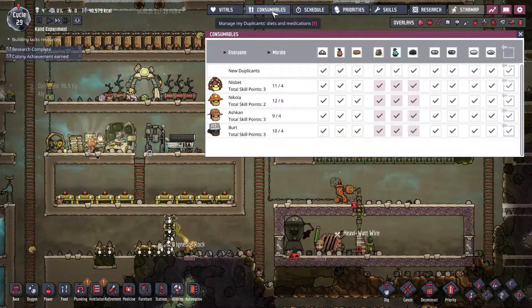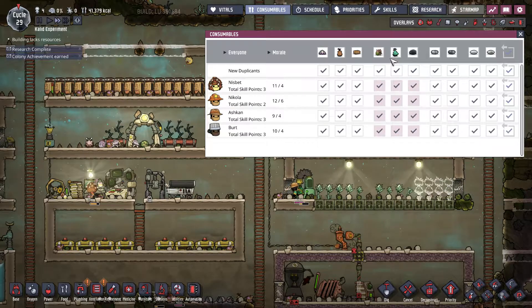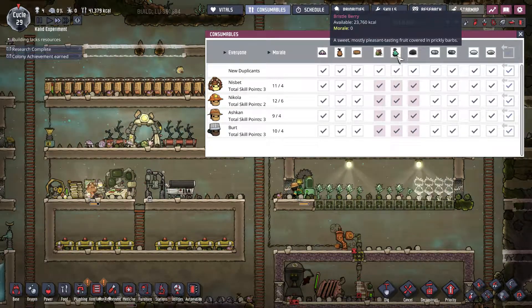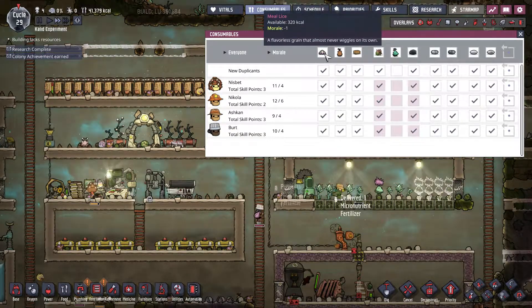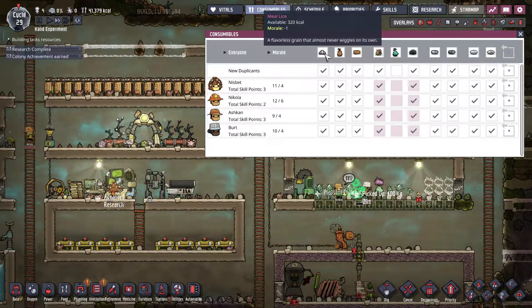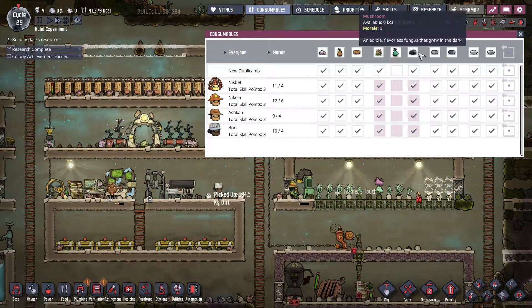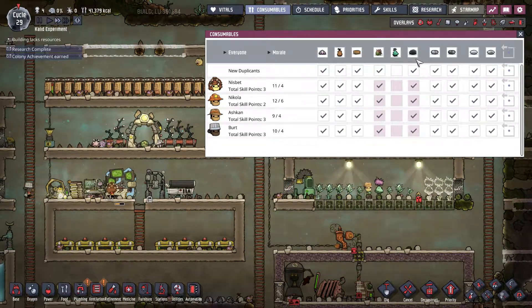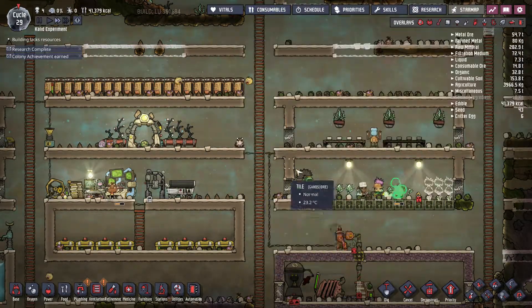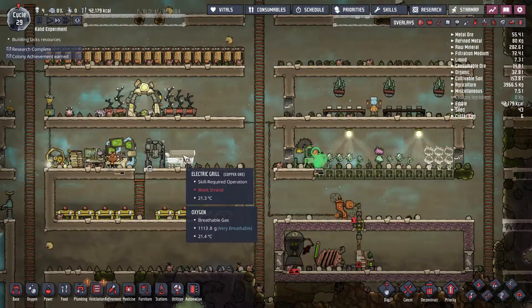Now that we have decent food production from our bristle blossom, I want the dupes to stop eating raw bristleberries and use the cooked version instead. So I'm going to disable everyone from eating the raw version. We could also do the same with the meal lice. We also have lettuce, which we can merge with other ingredients to make hamburgers and mushroom wraps — really good for morale. By disabling raw fruit consumption, nobody eats raw fruit and it needs to be cooked first.